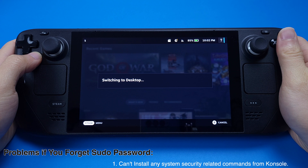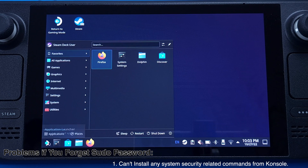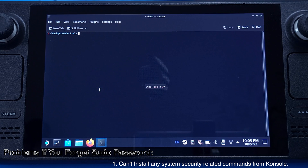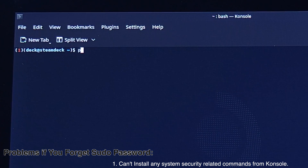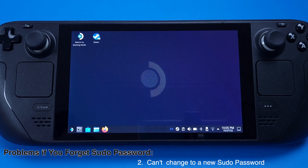If you forget your sudo password, first you will not be able to install any system-related software through the console. Let me quickly demonstrate this. Under Steam Deck desktop mode, go to System then select Console. Type 'passwd' and hit Enter. It will ask for your current password, and if you type the wrong password it will show authentication failure, so you are not able to change the password anymore.